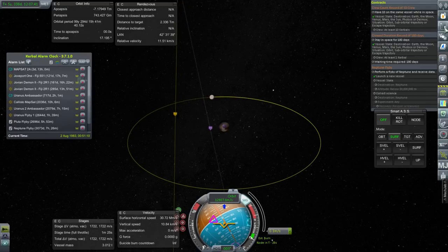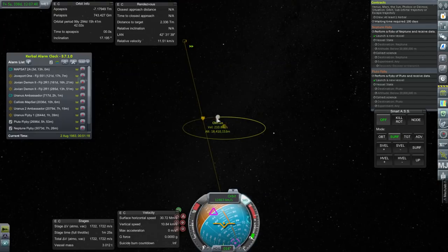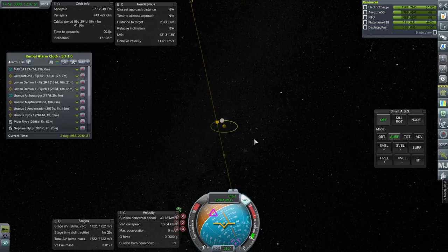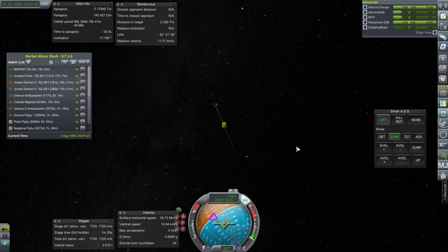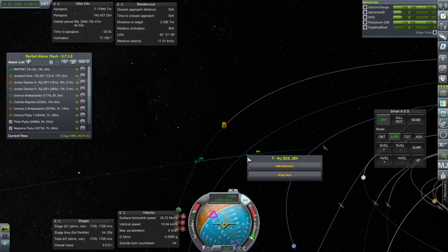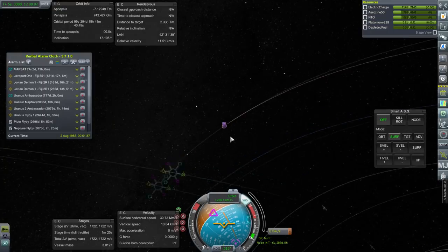We need 20,000 meters per second and we have 9,000, so that'll be all right for the flyby. Of course we want to get closer but we can make that adjustment later. Maybe with that adjustment we can try and get something with Pluto's moons. It has more moons than just Charon - five moons in total that we know of. Let's pay attention to this close to when it's encountering Pluto.